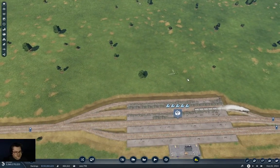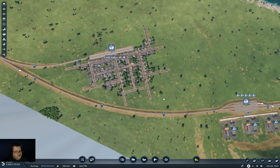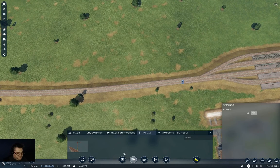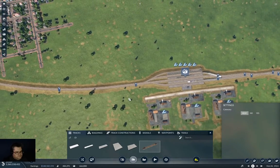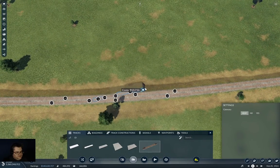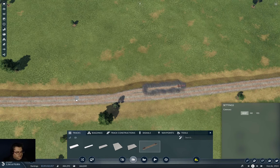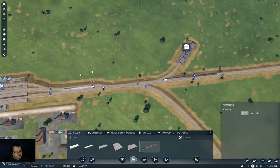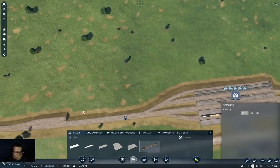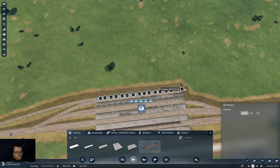So what I kind of want to do is build a bypass here. Build a bypass. We can let time move. Tracks. So if I take this out like this, and then up like that, and then this out like this. And then I can bring this around like this, up like that.